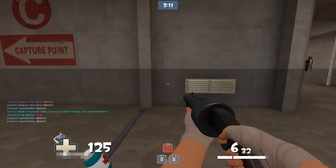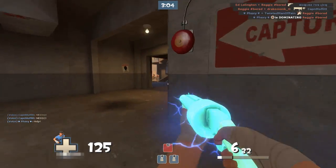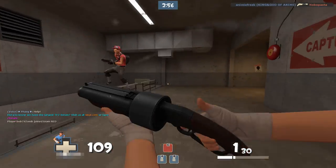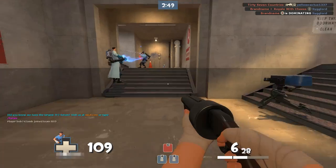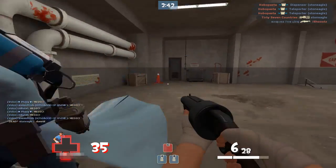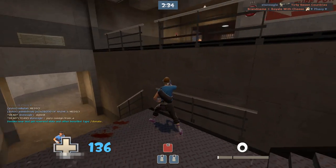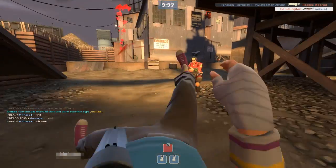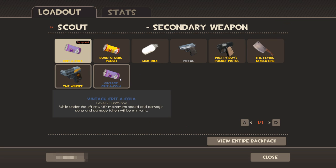If you have the advantage to begin with you're going to win anyway — like if I'm against a Sniper, the Scout already counters the Sniper, that wasn't really in question. So what does this even do? We're just kind of having a friendly duel — it doesn't really help you at all. It's a gimmick weapon that replaces your pistol, and you're probably not going to be doing much better. It doesn't give you an advantage, it's just a tie basically.